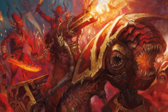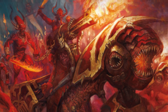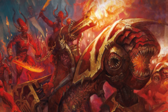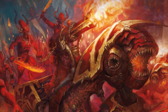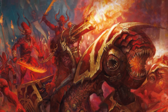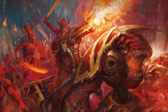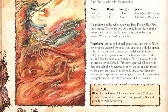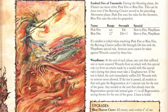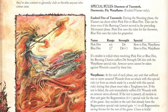Looking further, we have Tzeentch's burning chariots, which have a flaming attack with pink and blue flames, floating on disgusting manta rays of doom. We could possibly be seeing something that doesn't do conventional ranged damage — more like a lighter artillery piece. The Exalted Fire of Tzeentch: the flamer can shoot either pink fire or blue fire, and this can be done even if the burning chariot moved in the preceding movement phase. So we get this mobile shooting element from Tzeentch, which we have not yet seen at all in Total War Warhammer 3.